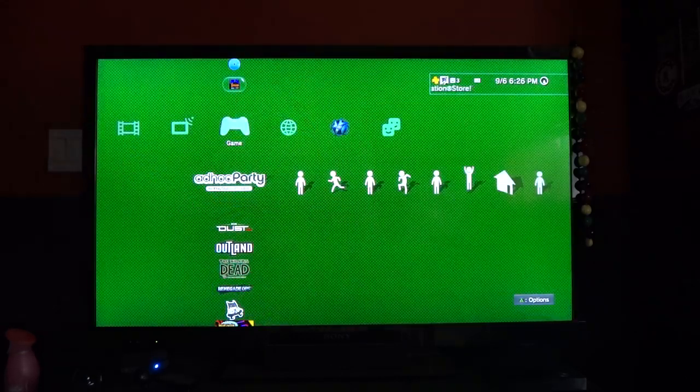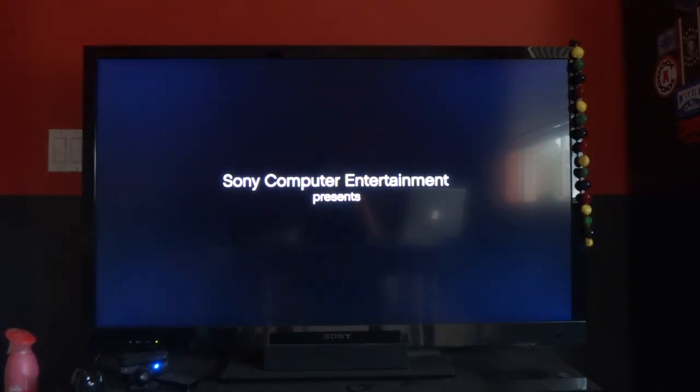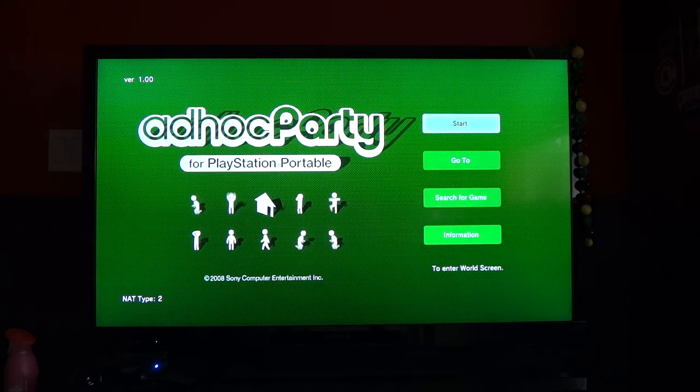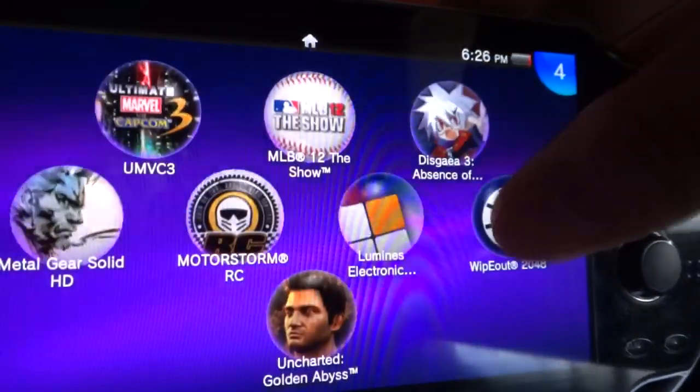All right, now that that part is done, you should be good to go. Boot up the Ad Hoc Party — there it is. This is all really simple; usually everything happens automatically. I'm trying to show you that it does work automatically by downloading it from step one, booting it up for the first time. The PlayStation Vita is now in the frame — boot up your PSP game of choice.